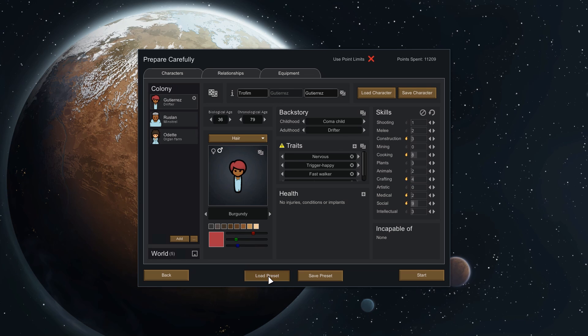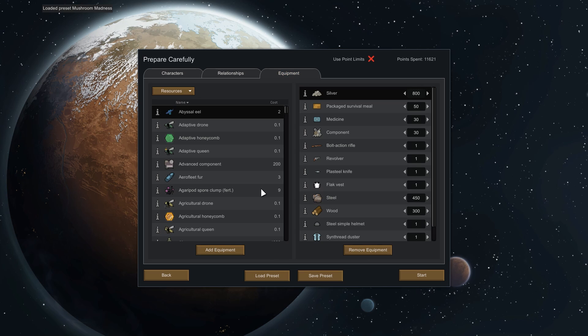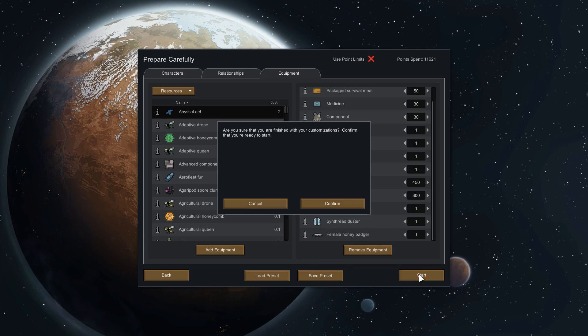I do like to set people up so they're not totally worthless at the beginning — making sure no one's missing any limbs or is a pyromaniac. I don't think there are any relationships. I tweaked the equipment a little bit: took out some extra clothing, added a duster, and made sure that we're going to start with a female honey badger. I assume these are common pets on the inner worlds — and frankly, the badger does not care what you think. So with that said, let's go ahead and get started.